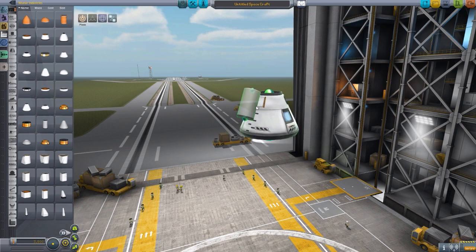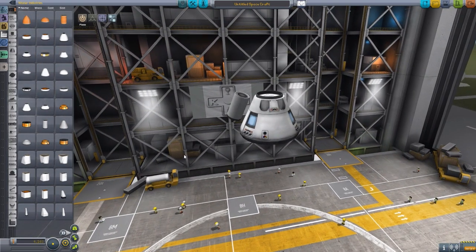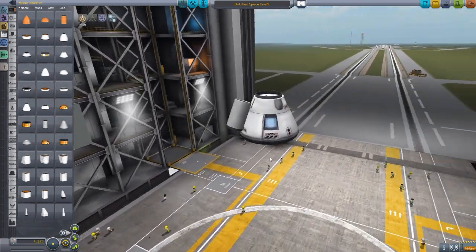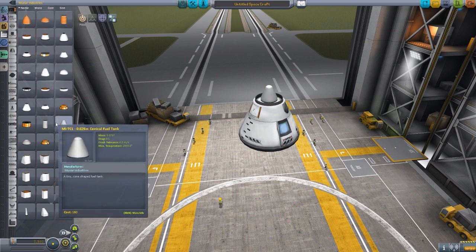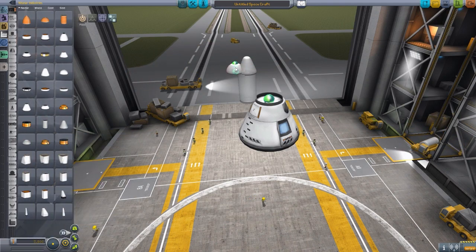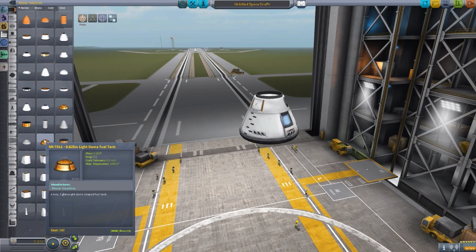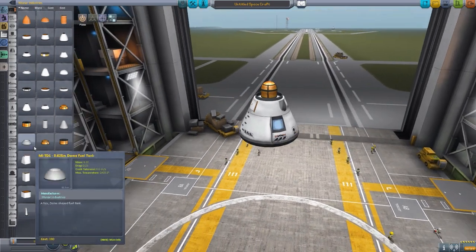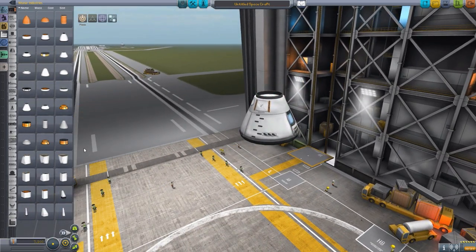Then we have the Thermos, a 0.625 meter fuel tank — I can imagine it being cool for side tanks, though it seems to be floating slightly above the ship, which is a little weird, perhaps a small bug. We have some little cones and a dome that go along with the Thermos tank. There are also 0.625 meter light dome fuel tanks with that foily texture, which I really enjoy — it's very cool.